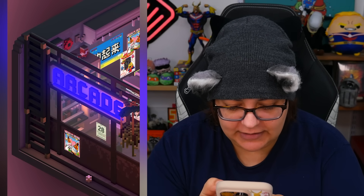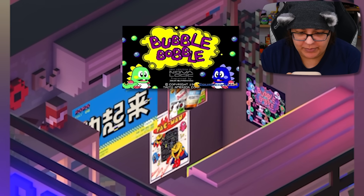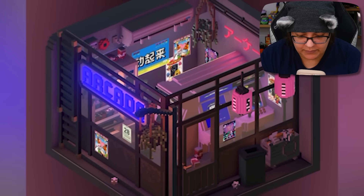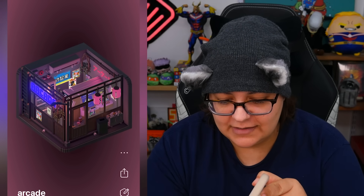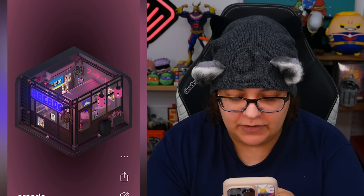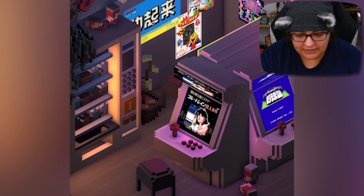We have a little arcade and this is absolutely beautiful. There's a poster for Bubble Bobble, Pac-Man, what looks to be a little bit of Sailor Moon. Can we put the walls down? We can rotate! I did not know this — I did not know that we could rotate. You can only rotate with two fingers. We remove the wall. Let's check out the arcade.